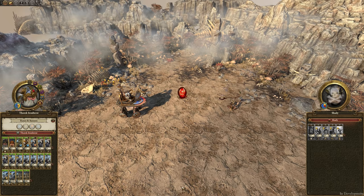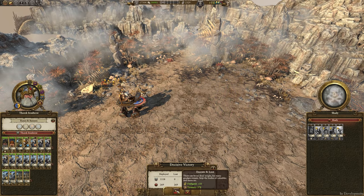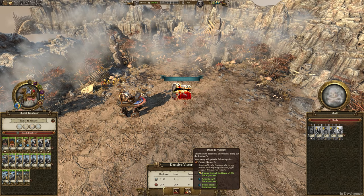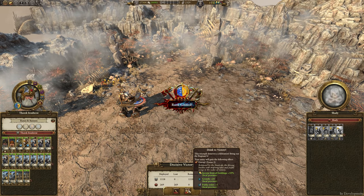The Dwarves have also had their post-battle options completely changed when attacking a settlement. They can execute and loot, which gains you some oath gold and regular gold, or drink to victory — where the army gains Garok, granting 10% income to all buildings locally, 20 growth, and five public order locally.